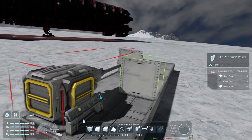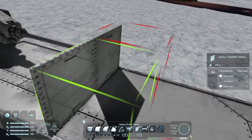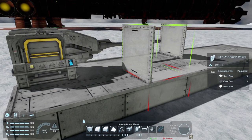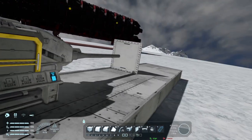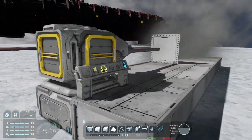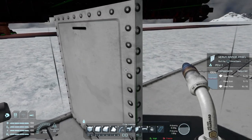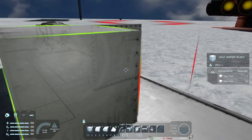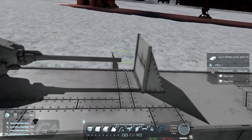So here's the artillery cannon. The projectile spawns a little bit further up in the block in front of it, not directly in front of the barrel or inside the barrel, even though the graphics typically render that way. I'll do a quick test fire and then we'll get out the welder. As you can see, it is perfectly fine.